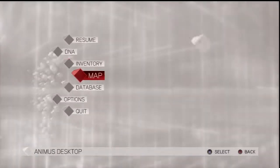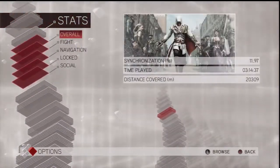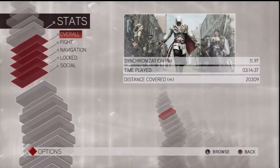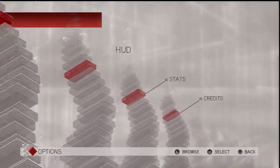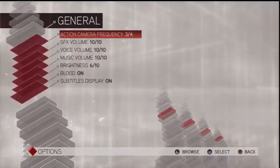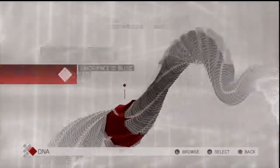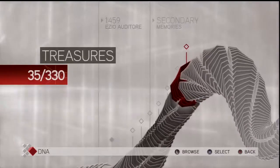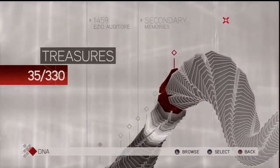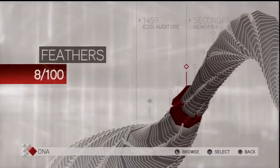This is not what I'm looking for. Database? No. Options? It is options. My overall stats — 11.97 synchronization. No, I don't care about navigation. Inventory. Here we go — it's in the DNA. Treasures: 35 of 330. So these are tracked in the DNA. Feathers: 8 of 10. So we did get to keep the feather. There we go.